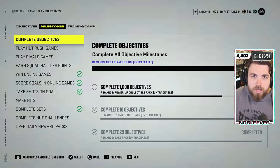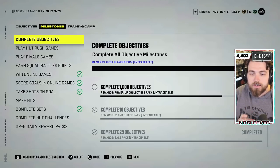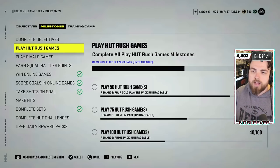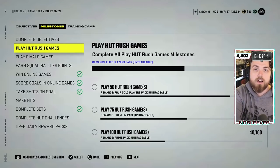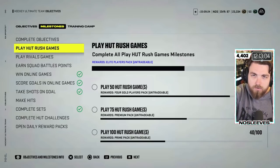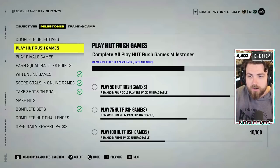Some of them I think should just be removed. It should be tied to in-game milestones or something more specific to the mode. 'Complete Objectives' — I don't want that in there, that one should be removed. 'Play HUT Rush games' — that should be removed too. You shouldn't get a milestone for just playing games; you should just want to play them.